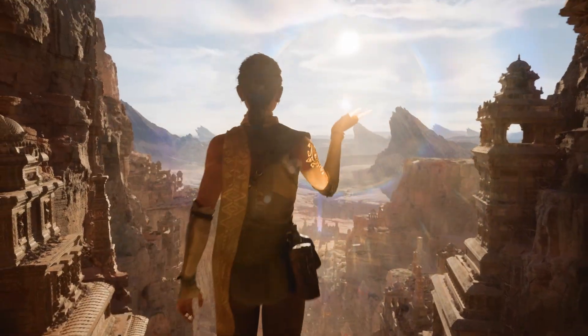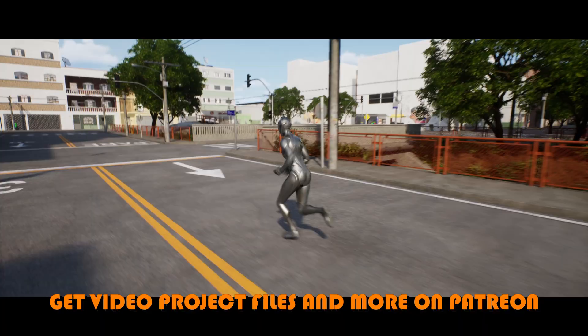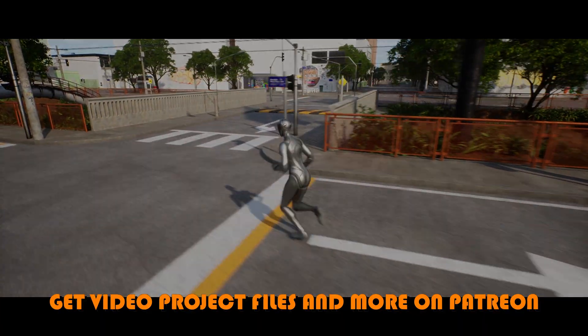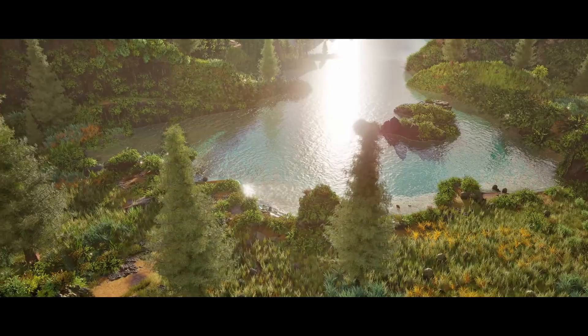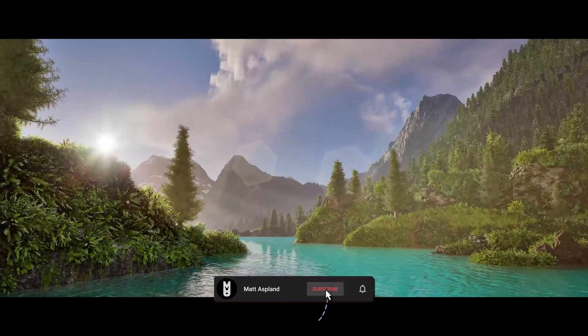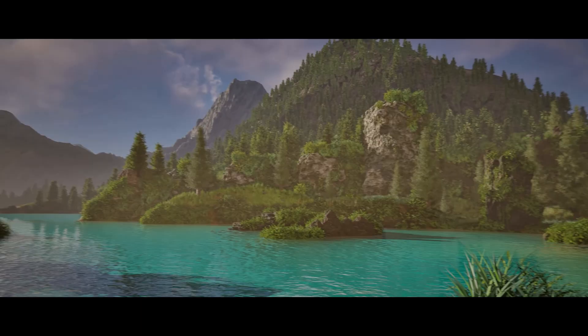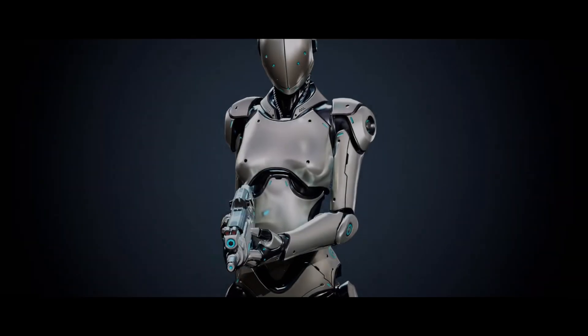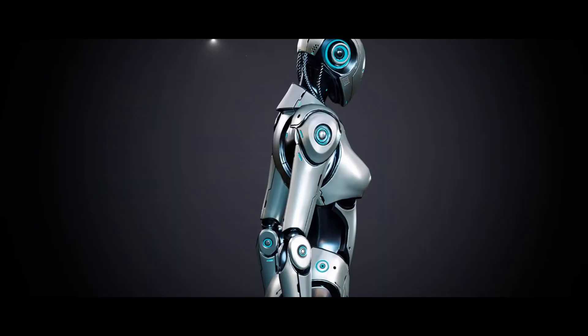Hey guys, I'm Matt Aspen and welcome back to another Unreal Engine Fab Limited Time Free Marketplace video. Once again, we've got access to three amazing assets, free until the 4th of November. You can keep them forever but you only have until the 4th of November to claim them. This time around we've got access to the Construction Props, the 2-in-1 Nanite Environment Bundle, and Robot 3. So without further ado, let's get right into it.